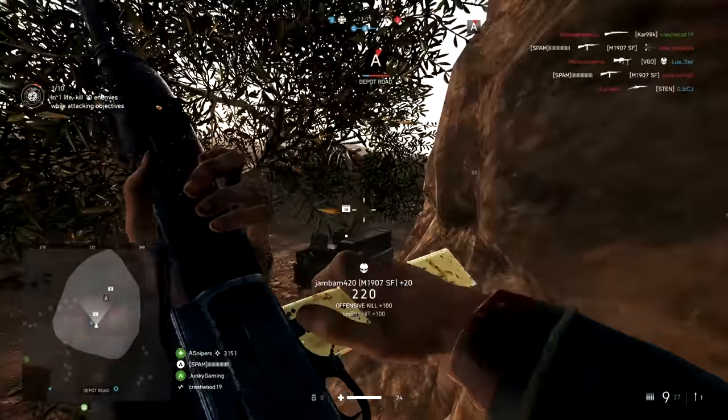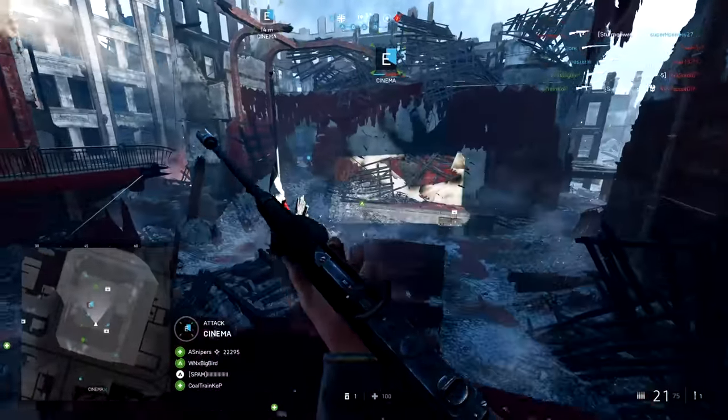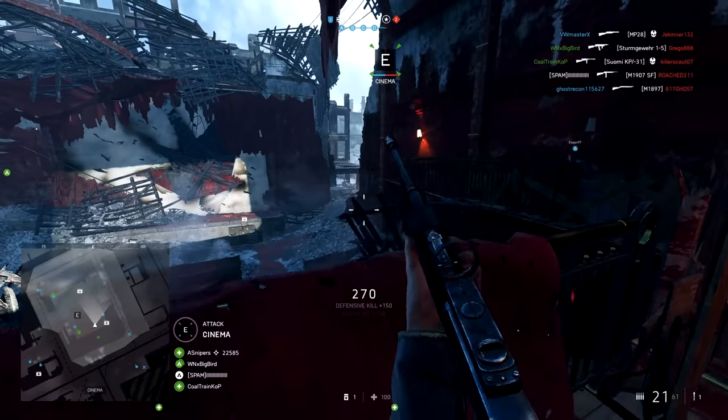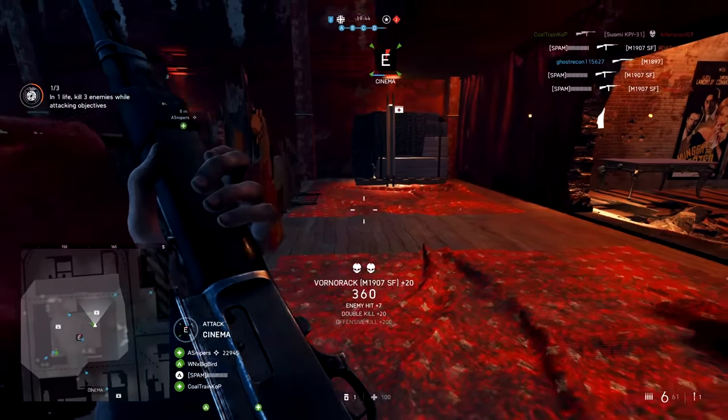It's a four-shot kill in close quarters with a 770 round per minute rate of fire, making it one of the most lethal CQB weapons out there. And once you learn how to control the recoil and burst fire this weapon, it becomes one of the most lethal medium range weapons as well.